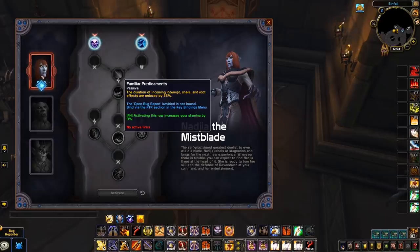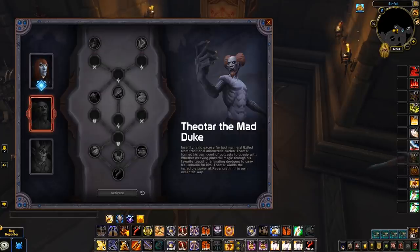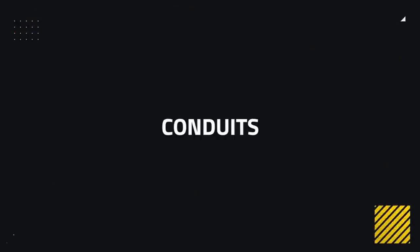It's worth noting that after choosing your covenant and gaining access to your first soulbind, you won't immediately have access to all soulbinds or all of the traits. You'll need to unlock the other two soulbinds by progressing through your covenant campaign, and earn renown by completing activities within the game to unlock the rows of power in your soulbind.